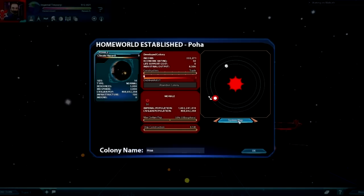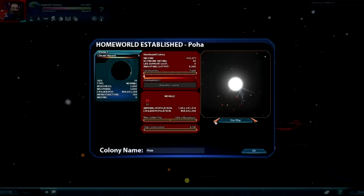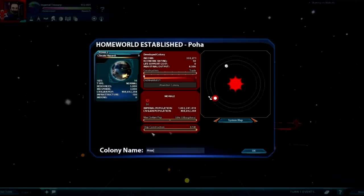You can go to the system map — it will actually show you the different systems. You've got your star map and your system map. Click on it, it won't do anything, so don't think about it. Just say okay.